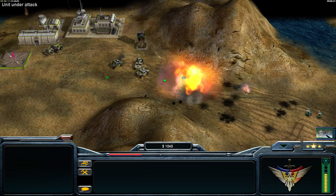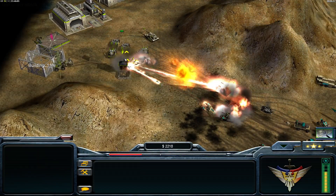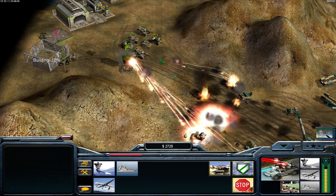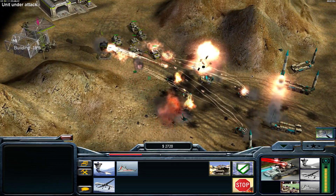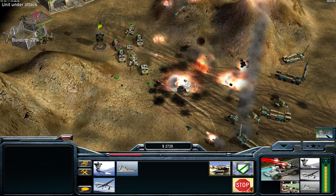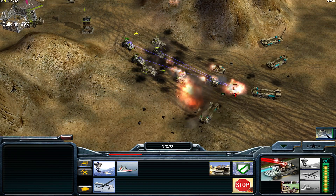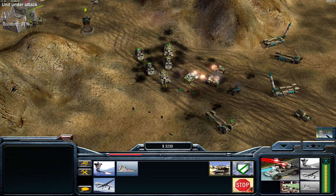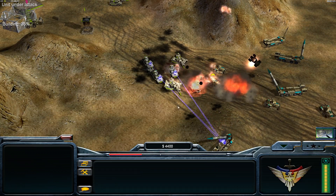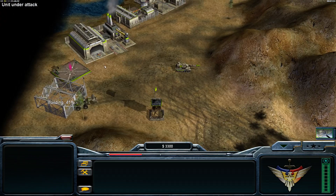Bomb truck! We still have the scout launchers in front of our base — not great. Luckily we have three Avengers. These rocket buggies will screw it up for me because they have a lot of rockets, causing the Avengers to focus on the rockets and not on the scout launcher missiles.